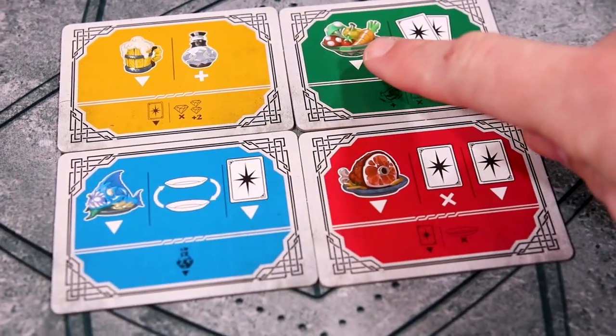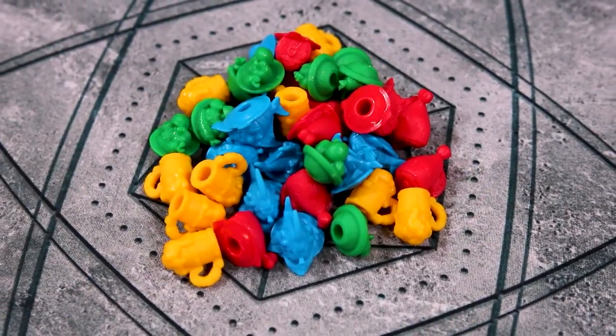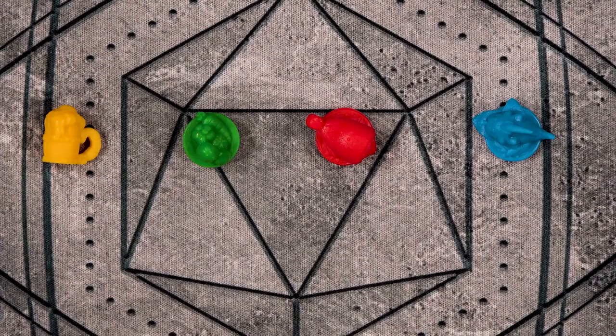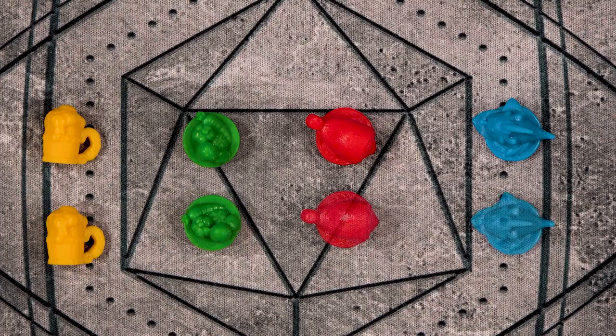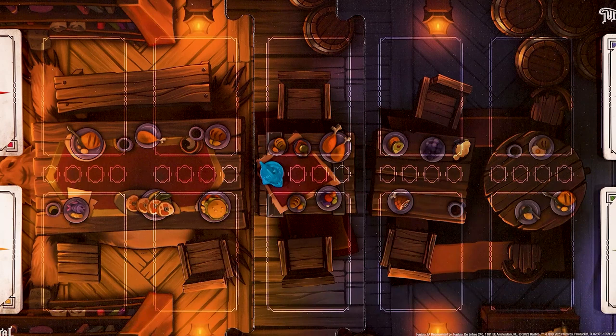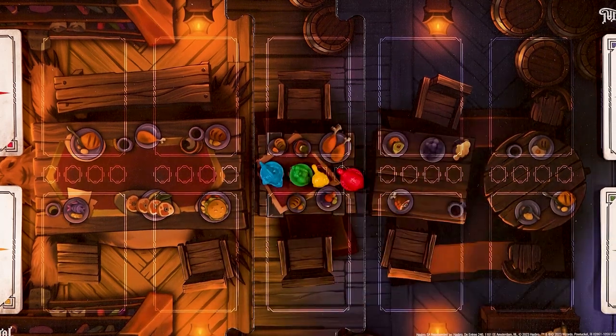The front side will be the side with the food token as the first action. The player who ate something last is the first player. The last player in turn order will place out the starting food. The player will place these food items for two players, these for three players, and these for four. These must be placed on the table sections of the center boards, but the player may choose what goes where. Once this is done, you have finished the setup.